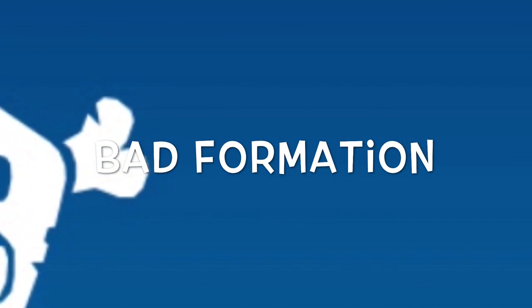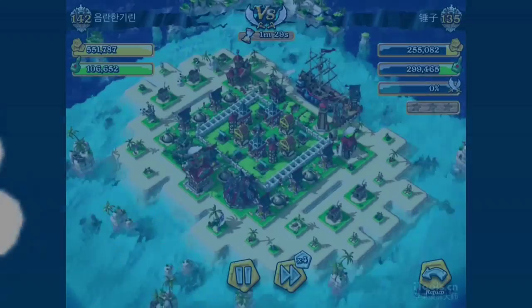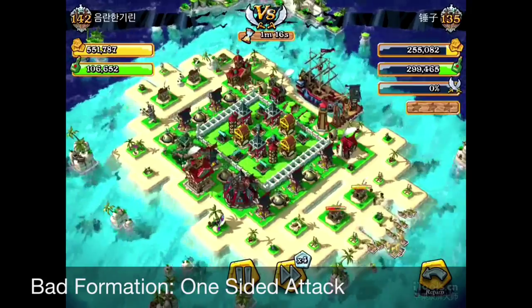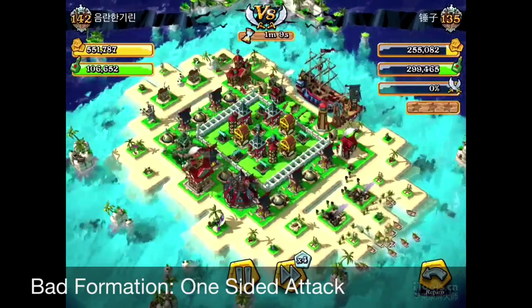First, let's look at the bad formation. This video shows an example of a bad formation — the bad deployment of your troops, attacking from only one side.